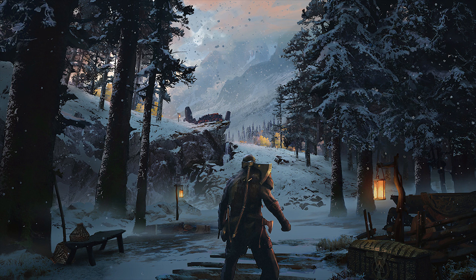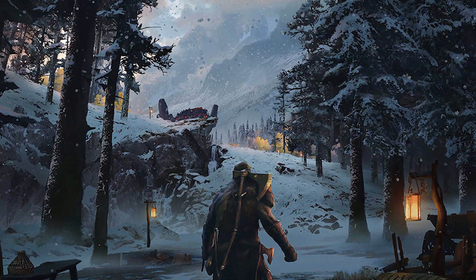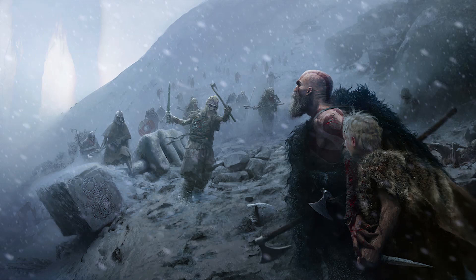Kratos will probably go to the mountain we see in this art, where he will be attacked by the undead enemies in this picture. I think that because we see a mountain in the distance, but also because the pictures — if you download them — are numbered. This one is Chapter 1, Picture 3, and the one with the attacking enemies is Chapter 1, Picture 4, so it might be the path you go through in the game. I put a link in the description to download all the pictures and follow them by number.